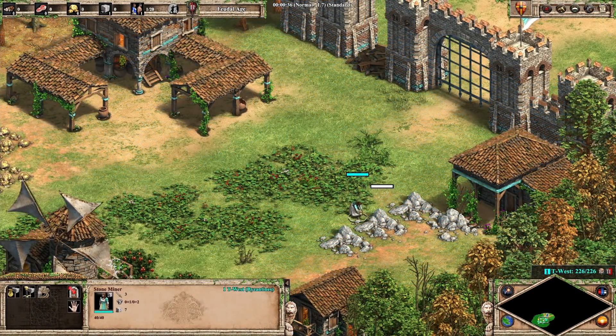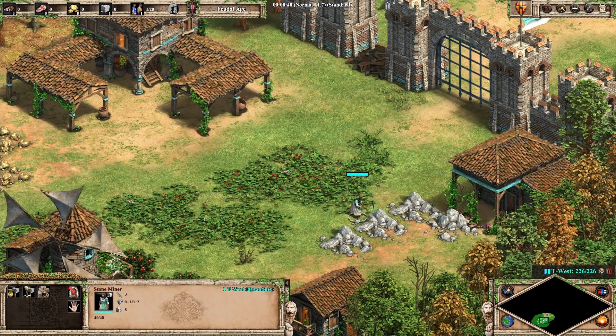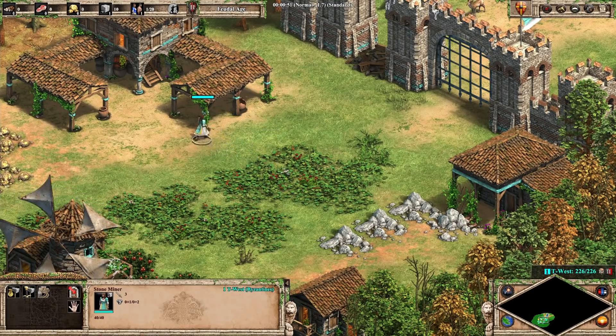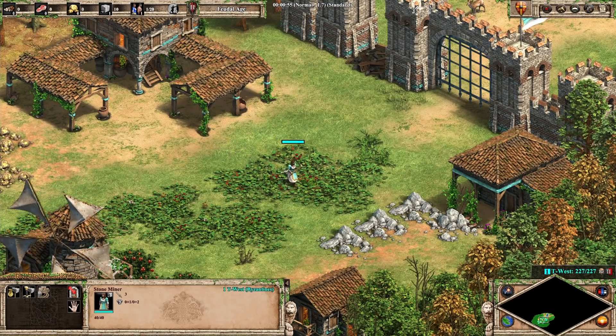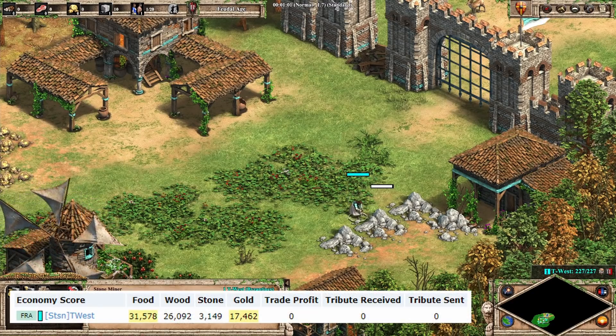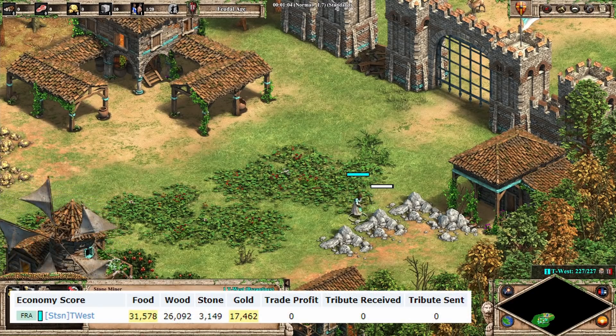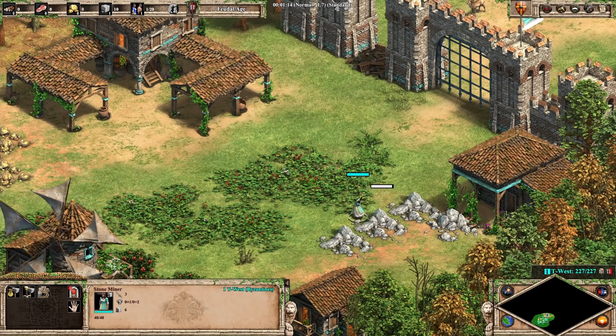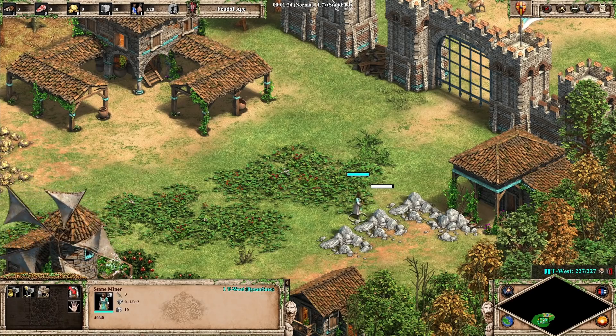I did ask the Capture Age team to carefully examine the decimal values of these resource piles, and there do appear to be some very slight discrepancies between the amount of resource taken by the villager and the amount removed from the resource pile. This might explain those situations where players collect 3,149 stone instead of 3,150. There isn't an obvious explanation for why this occurs, other than there must be a bug perhaps related to some extra calculation to account for various civ bonuses.